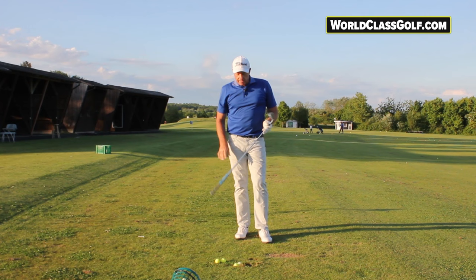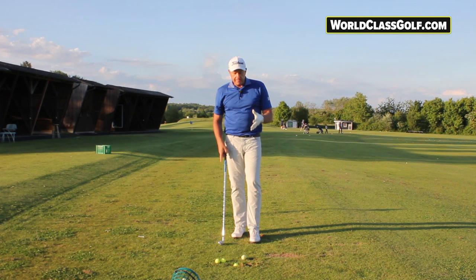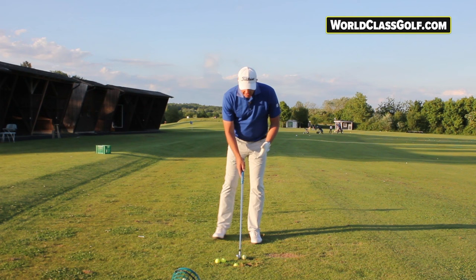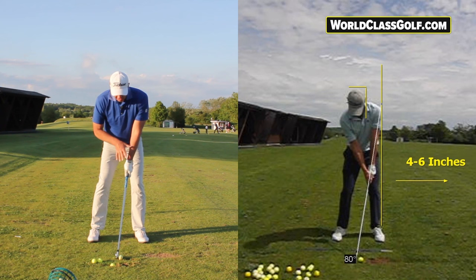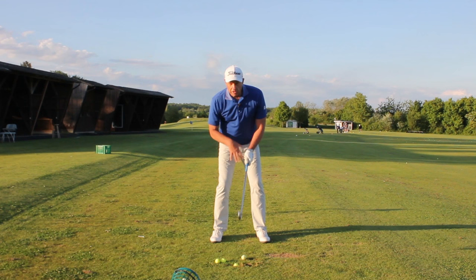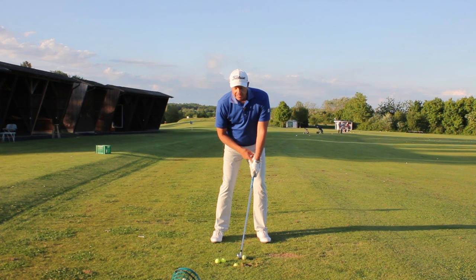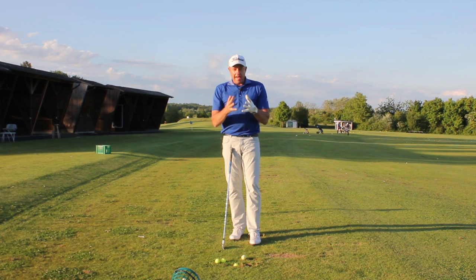Solid contact — just getting solid contact consistently over 18 holes, just hitting it clean — is such an important part of the game. When looking at the masses of people out there, getting yourself set up with a little bit more weight on your left foot and left leg, getting the shaft and left arm in one line, is really getting us closer to the position we need to be. We need lateral shift and the body opening. By leaning the shaft over at address, you can have around 12 degrees of shaft lean at impact.